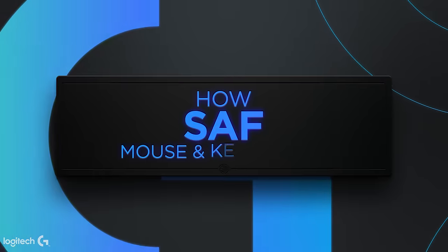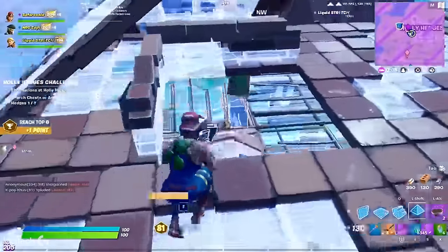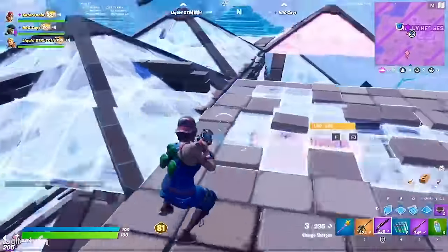Consistency is one of the hardest things to come by in competitive Fortnite, but you don't need to look any further than Fortnite Championship Series duo winner Saf. Let's take a look at a setup that's kept them at the top for so long.